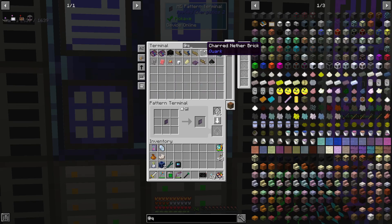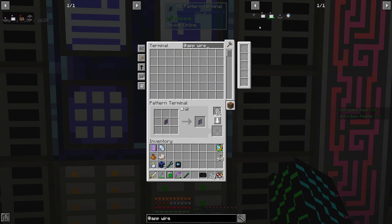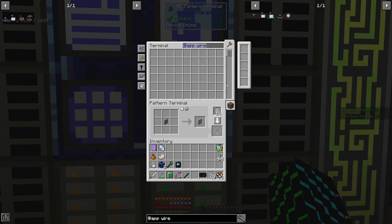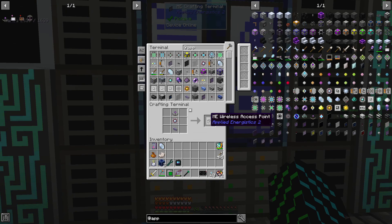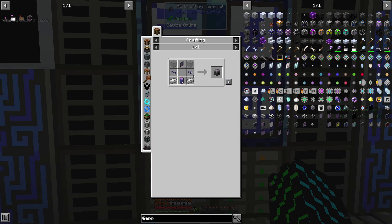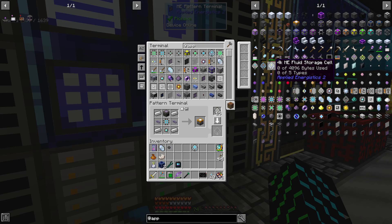We also need a wireless access point. We're going to need another wireless receiver. We have our wireless access point. I think we also need a security terminal to link everything up — we're going to need a 16K and an ME chest. We'll just toss this into a pattern because we have most of this stuff set up as patterns and I just don't feel like finding it all and crafting it manually.